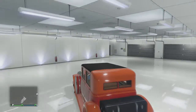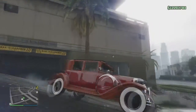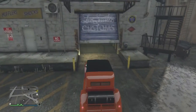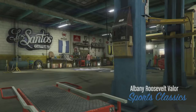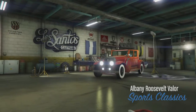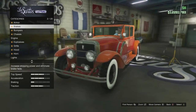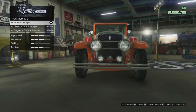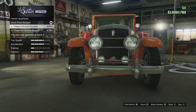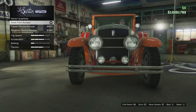So off to Los Santos Customs we go — and of course it's raining in Los Santos. We're going to show you all the mods and customization features that come with the Valor, then later check out the clothing, masks, and the Guzenberg. For the front bumpers, the Valor has three options: Classic, Elegance, and Stock.